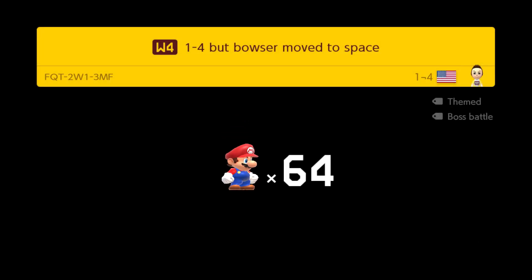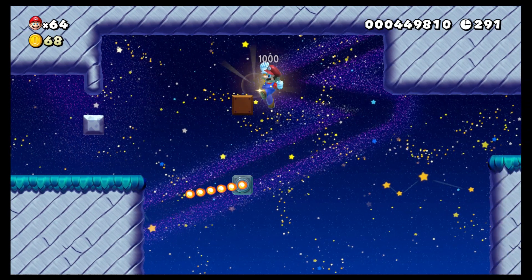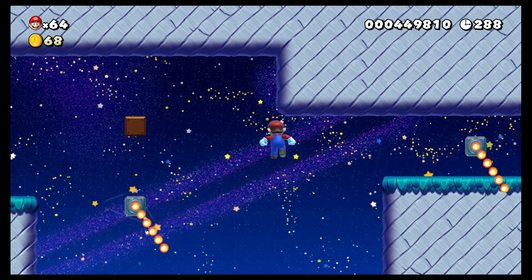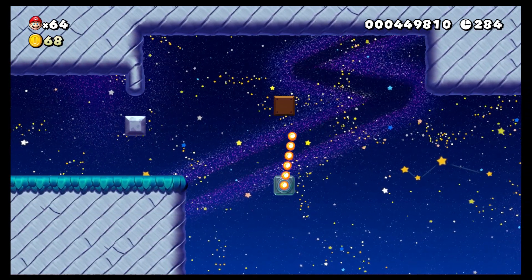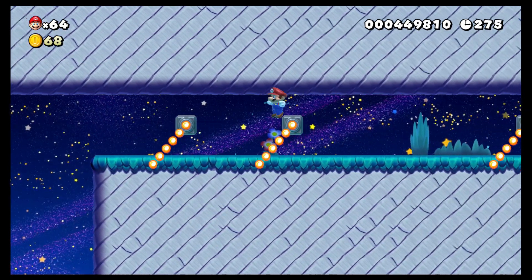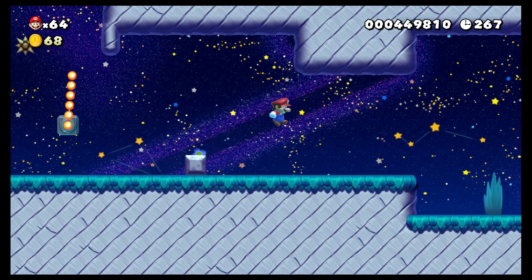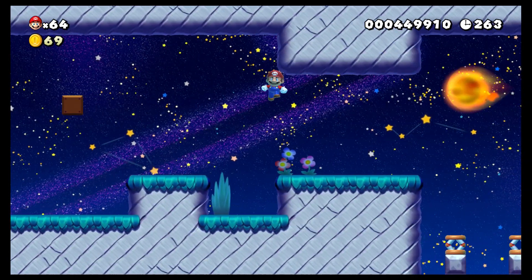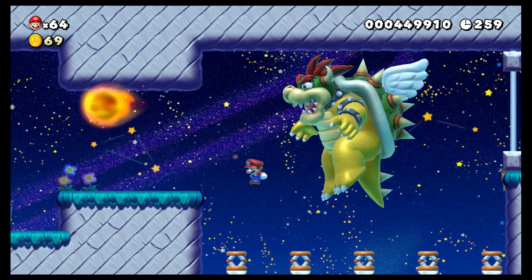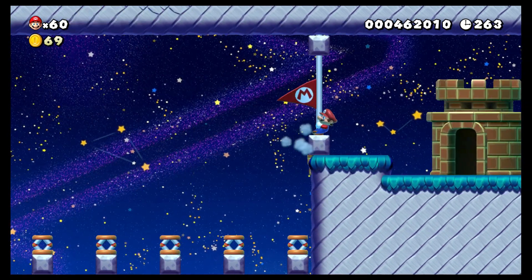One-four but Bowser moved to space — hey, we got another new soup level, I'll take that! Got some more low gravity, which is always nice. Whoops, that's not at all what I meant to do and now I paid the price. Easy enough. Please no hidden blocks — thank god! Holy man, Bowser, you need to chill — stay off the trampolines! There we go, not too bad I suppose.